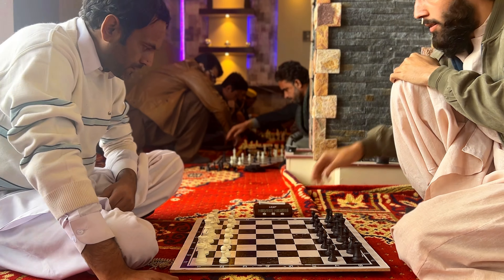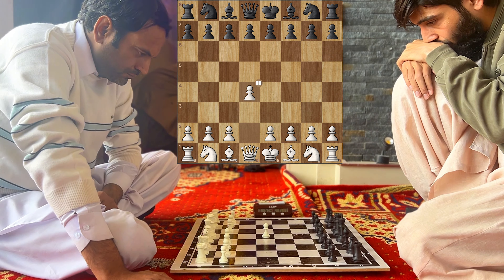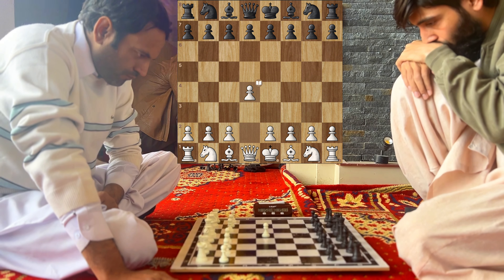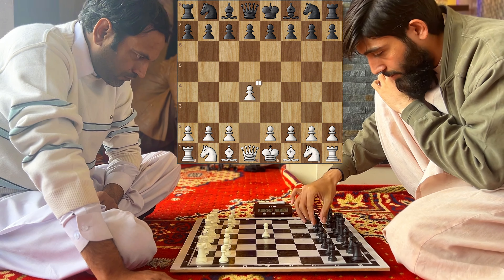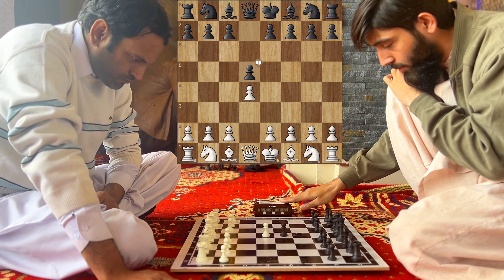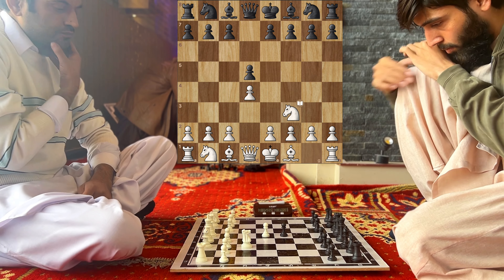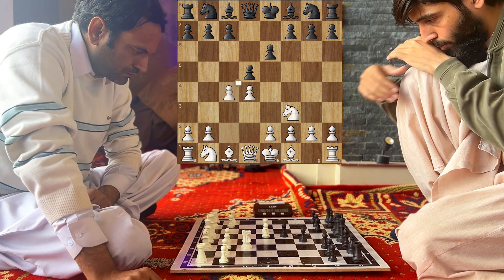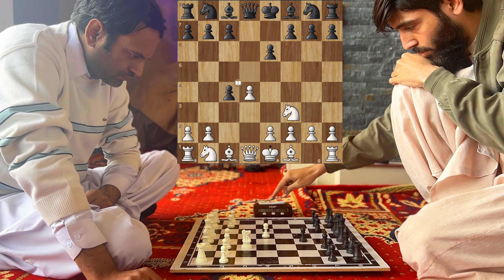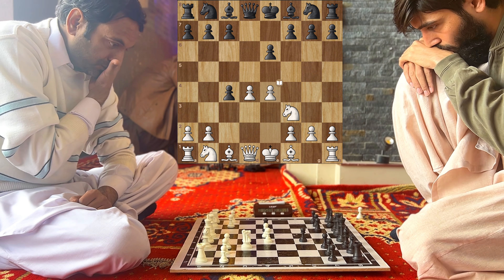The hand check is being done and the game plays with d4, the Queen's pawn opening. Doctor and Rehan Khan — Rehan is thinking about his reply. He plays d5, and the Slav Defense is on the board. Everything is according to standard form and nothing new so far.